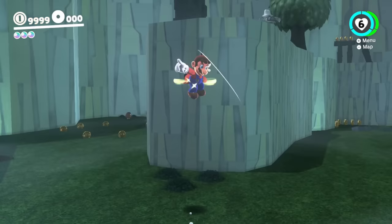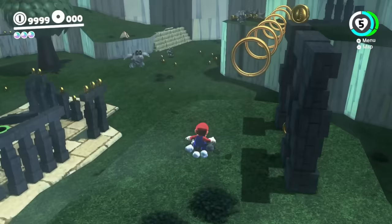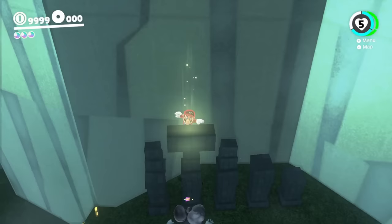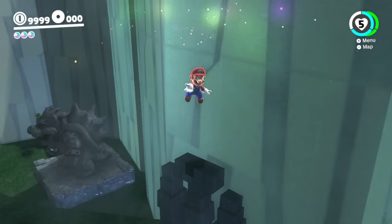Mario still hasn't checked one area, so he tries to climb up here, but right as he's about to get up, the Dry Bones hits him and knocks him back down. So Mario finally does get up here, and he captures the Dry Bones and flies across through these coin rings, collecting a lot of coins. Up here on this shiny spot is the next Power Moon for Mario.